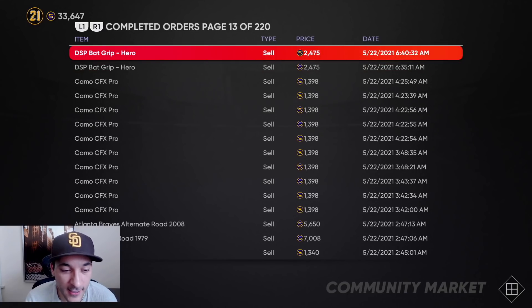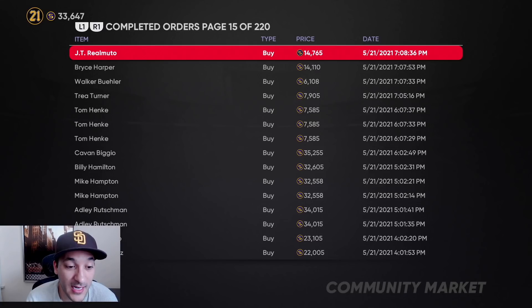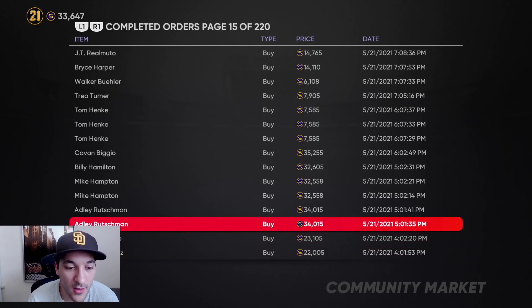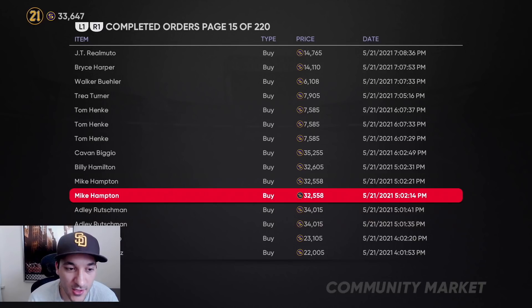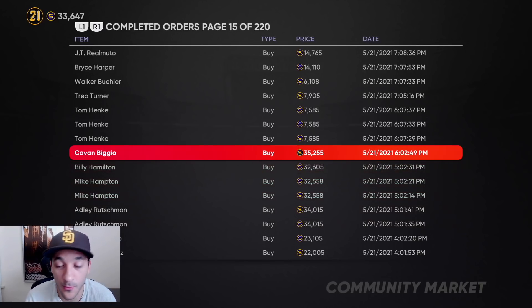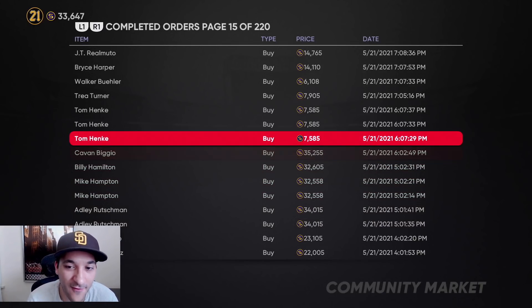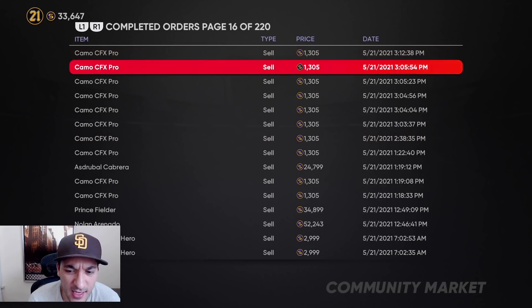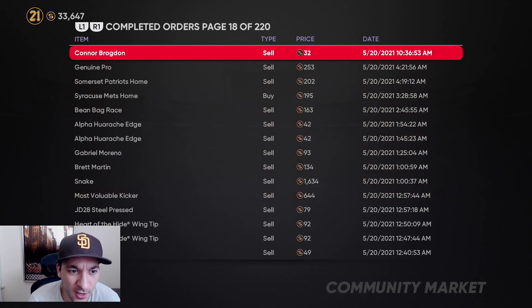Going back to where we started investing — on the flash sale we got Felix at 22-23k, Franco at 22-23k, Rutschman at 34k, Hampton at 32k, Hamilton at 32k, Biggio at 35k, Hanks at 7.5k. That's where that investment and flip happened, and it worked out for us.